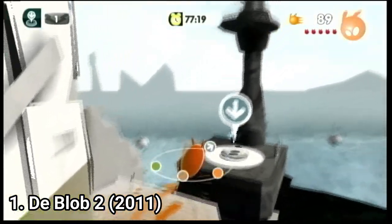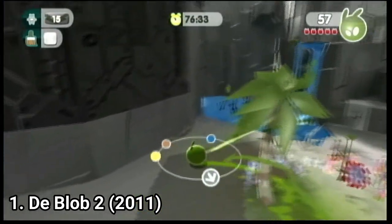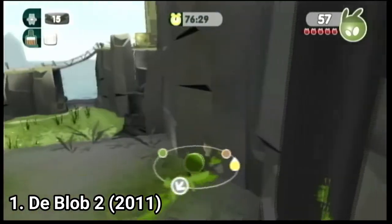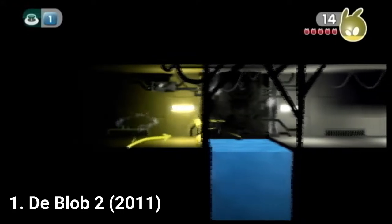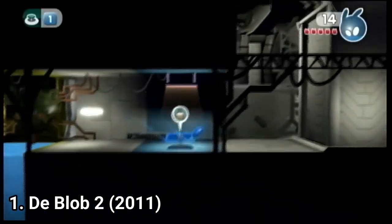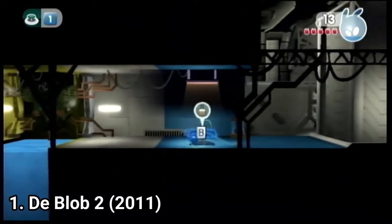Also the game is much easier — even little kids can finish the game easily. The first one was easy too, but it felt more finicky compared to the second one. Another novelty are the side-scrolling levels, which are pretty good and manage to add more variety to the gameplay. Also once you get gravity fields and color manipulation, the levels become even better.